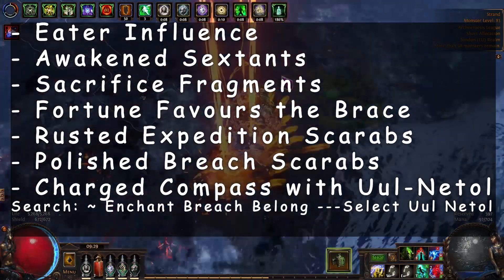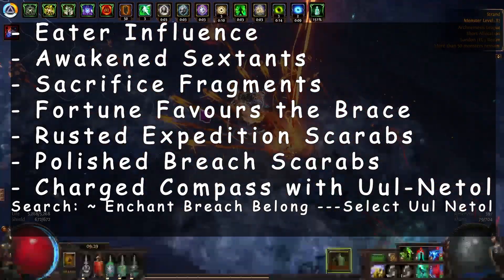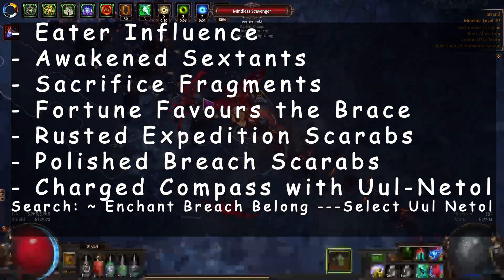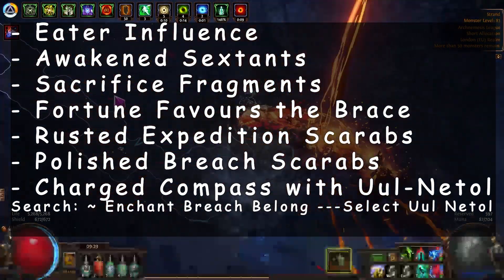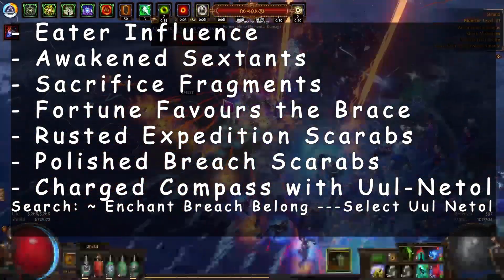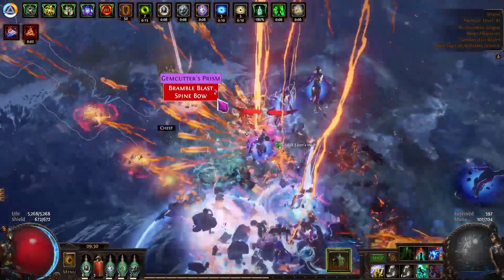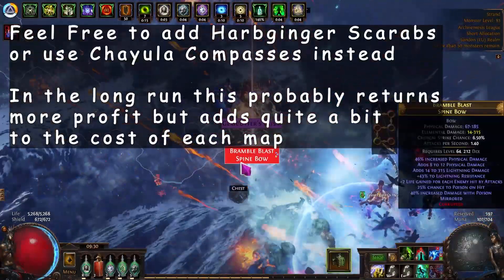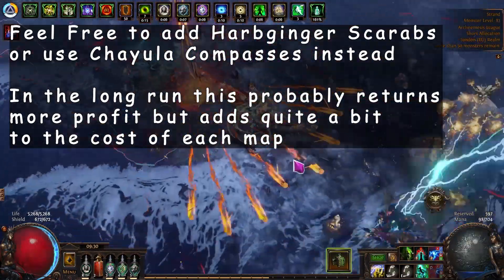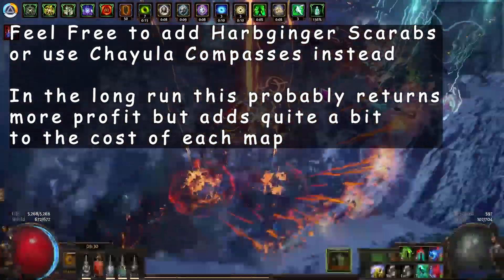Maps will most likely take six, seven, or eight minutes to complete for most players, as you want to stay and complete all the breaches and do the expedition. You might also want to do your arch nemesis recipes as you go along, and as with other strategies, look for altars that boost currency and scarab drops. For map selection, I really like Strand for this method as it's really open, so it's almost impossible for your encounters to spawn in a bad place. I was using City Square but breaches and expeditions kept spawning in alleyways or corners with lots of obstacles, making it longer, more frustrating, and returning less loot.